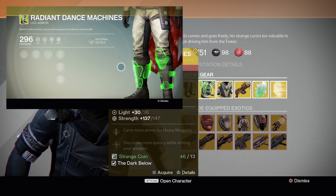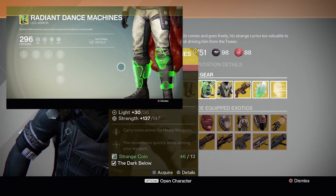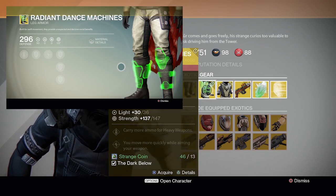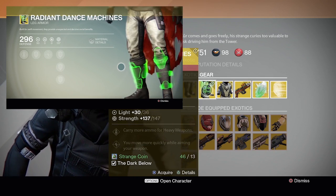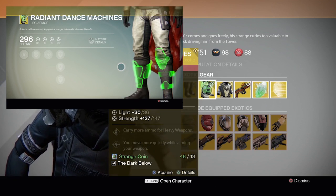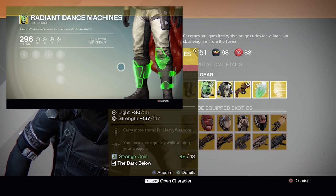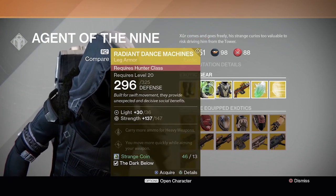Next for Hunters he's selling the exotic boots Radiant Dance Machines. The special perks are carry more armor for heavy weapons, and you move more quickly while aiming your weapon. At first you might think this is just a crap exotic, but I actually think this could have some potential in PvP, because being able to retain full mobility while aiming down sight could give you that edge over your enemy. I'm really interested in seeing how this would play, so I think it does have some potential. Definitely consider buying it.